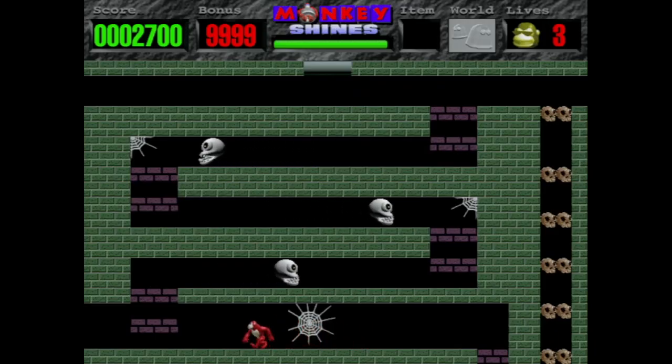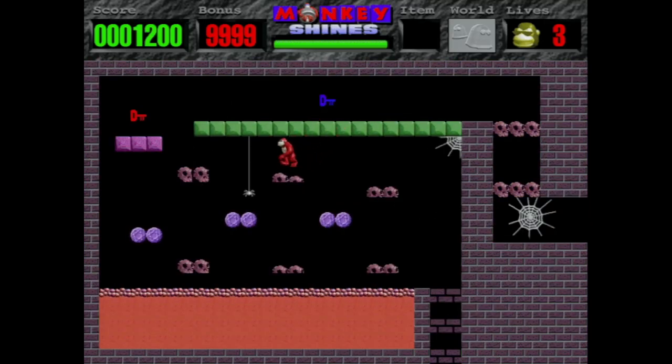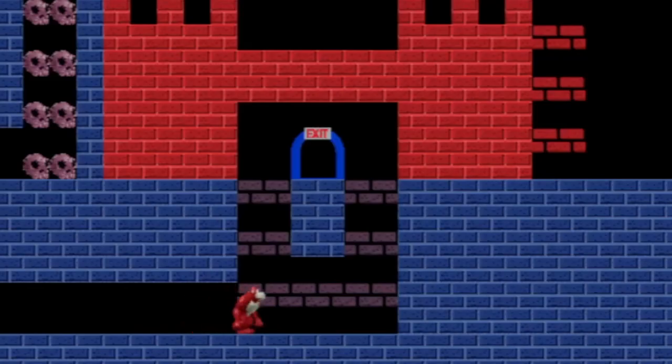This is an action platformer where you've got to run around this giant stage collecting these red keys in order to open the exit at the end of the level. The levels are kind of maze-like but there are sections where there is a specific way that you have to go. I'll show you what I'm talking about.